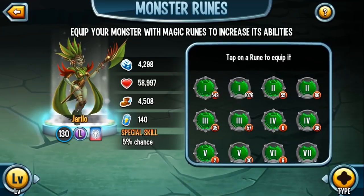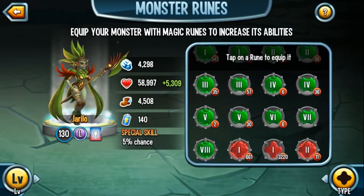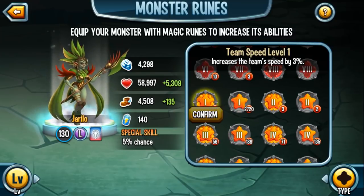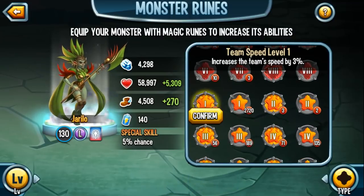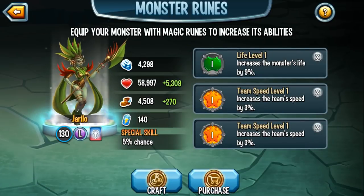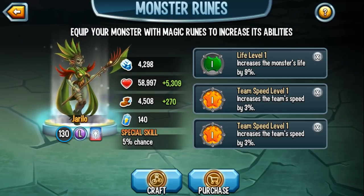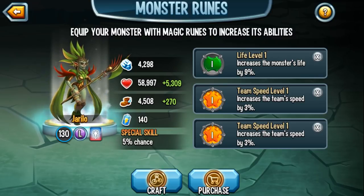What runes would you give this monster? Honestly, you'd probably want to give her a life rune and two team speed — I think that's the best. You could also do team life if you want to maximize on her trait. I think some combination of single life and team speed, or team life, would be good. This is my personal recommendation. And the reason I'm not using high level runes is because even if I do use high level runes, it doesn't really showcase her potential.